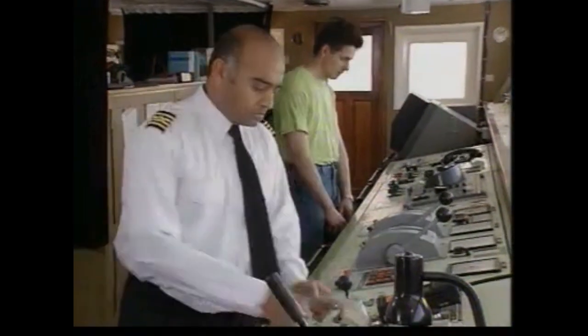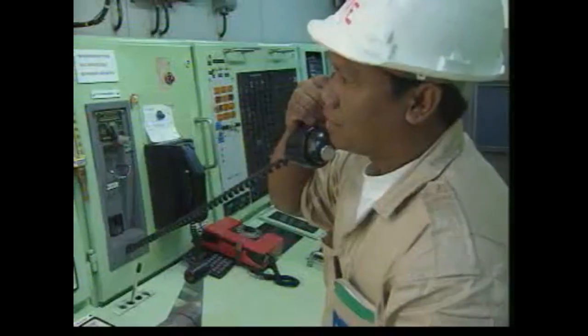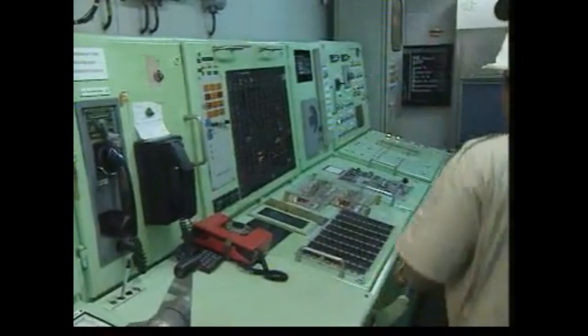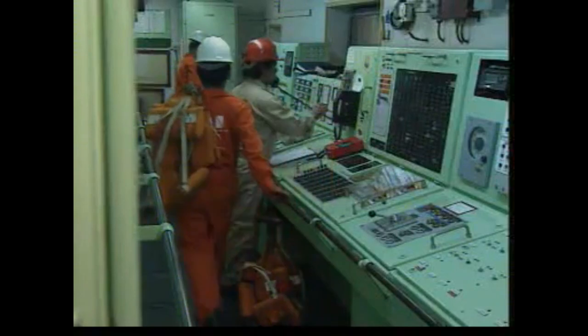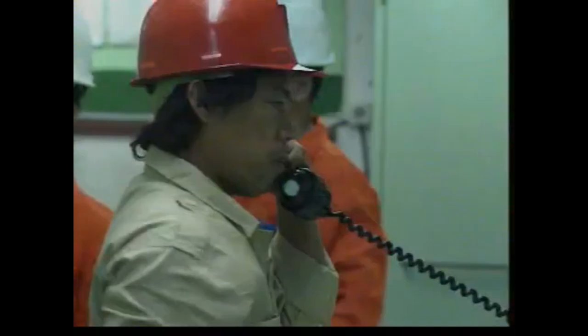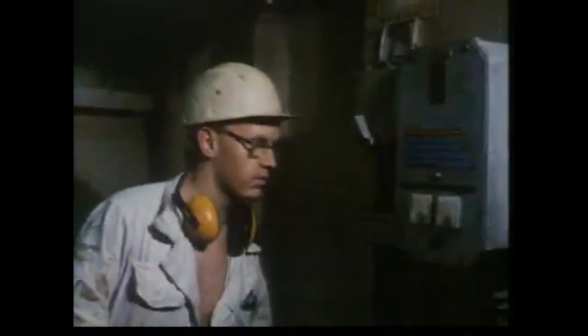The master instructs that the engines are put on standby. This keeps power available for any change of speed or position in relation to the wind. The engine room informs the master that the fire pumps are working and up to full pressure, and that the emergency pump and generator have been started too.